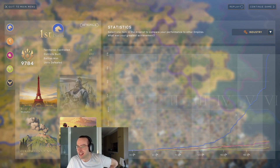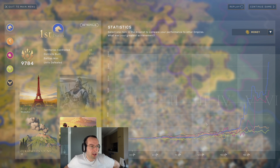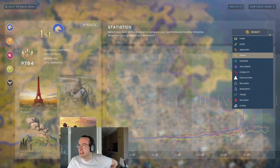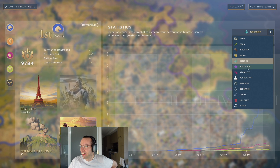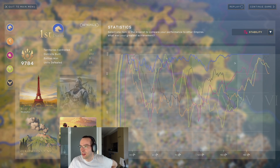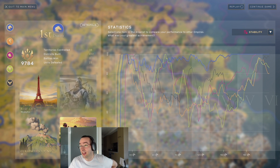I'll show you how to do this. Money — I never really did that much with money; I didn't even build any market quarters. I don't think you need it. Science — I'll show you how to do this as well, absolutely ridiculous. Influence — I don't know how this happened, it just sort of did. Stability — in the end the common squatters just got us to the top, but the way we were constructing it they were struggling a lot with stability.